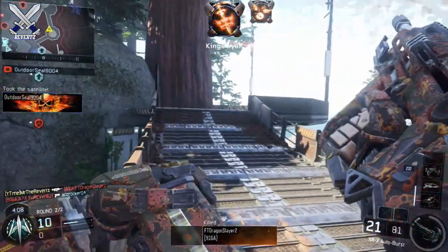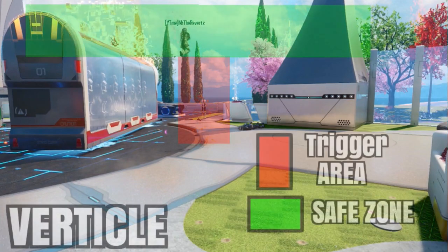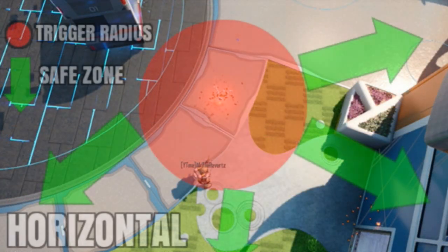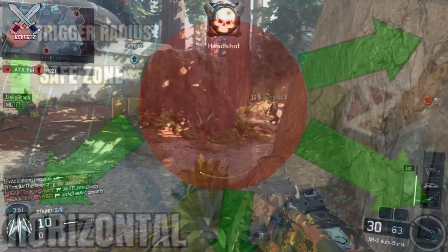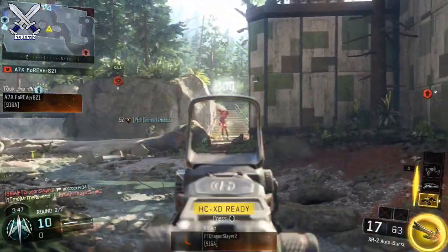There are two trigger radii for the Hive — a horizontal and a vertical. The vertical is the one you just saw: if you go over that area, you are in the safe zone and the drones won't attack you. The horizontal looks like this — it's really big and very difficult to get around by running, because the drones will swarm onto you faster than you can run out of it. But I do believe it's possible to enter the safe zone by running; I was just not able to do it myself after trying a bunch of times.